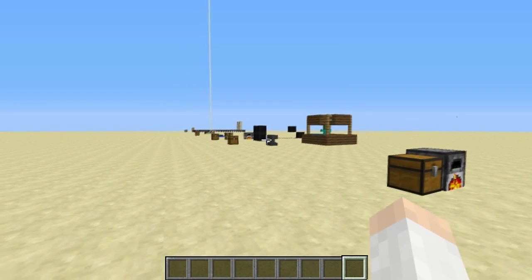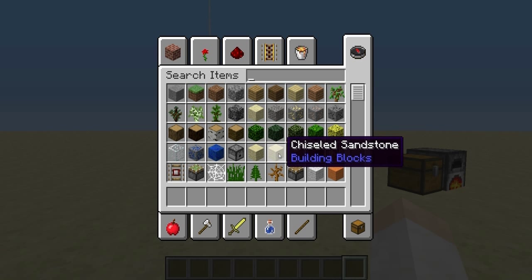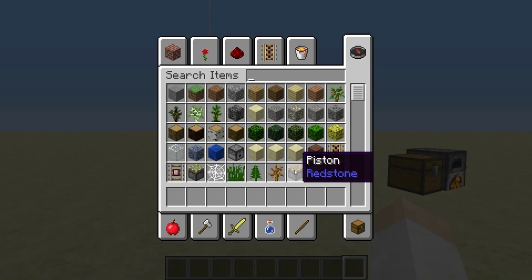There's also been one small change to creative mode: the tooltip now shows the category that a block is in. For example, chiseled sandstone is considered a building block, whereas a piston is considered part of the redstone group.